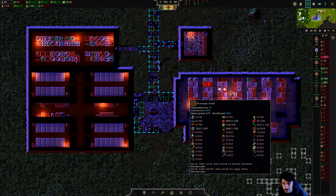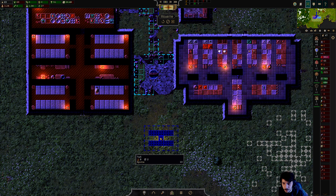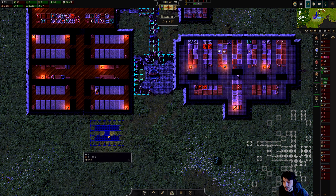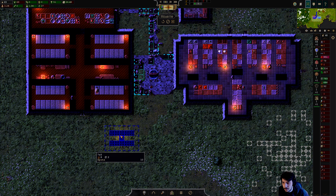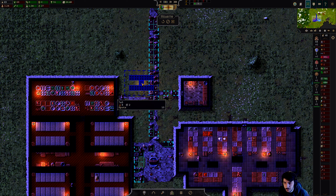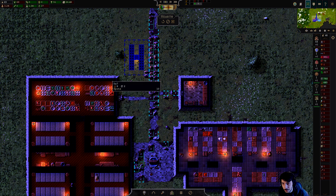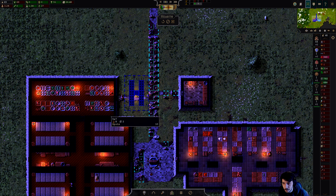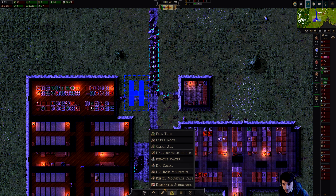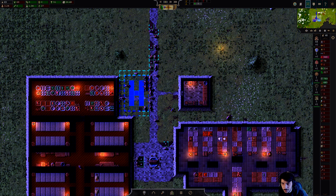We'll build out a little bit of this plaza here. Let's think about what else we need — we could also use a hearth, absolutely. This is a five by seven. We'll put it right there and put the road around it like this. Perfect.